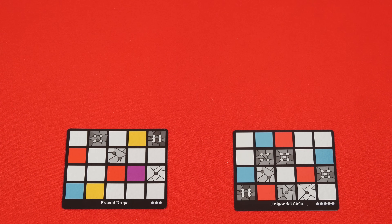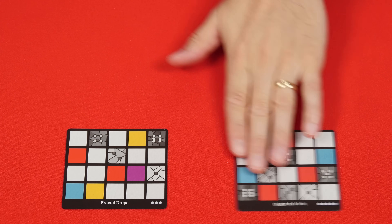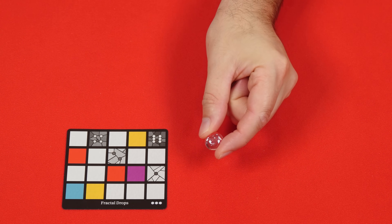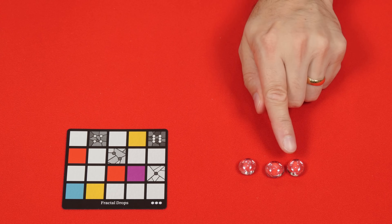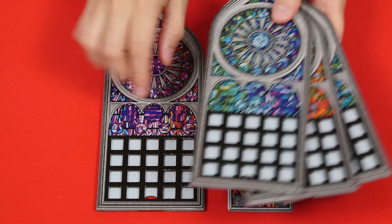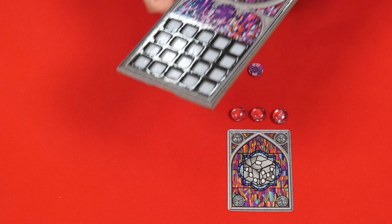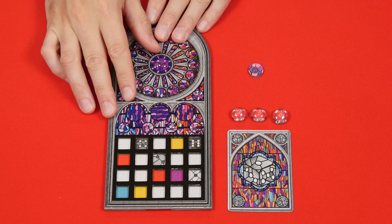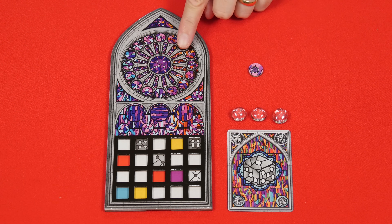Each player is now randomly dealt two of these double-sided window pattern cards from this shuffled deck. They'll each pick one pattern and one side and return the other to the box. The dots showing in this corner will indicate how difficult the pattern will be to work with, but the more difficult the more of these favor tokens you'll receive, which can aid you during the game as we'll see later. At this time take a number of these tokens equal to those showing here. Now take any one of these window frame player boards and slide your chosen window pattern face up into the bottom of it like this, then collect a matching score marker.